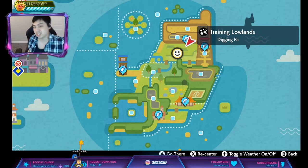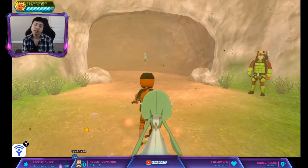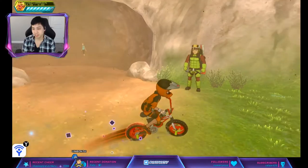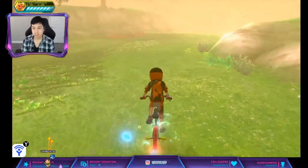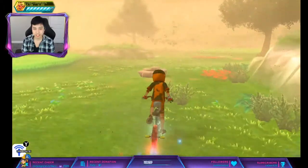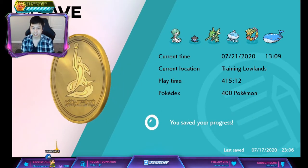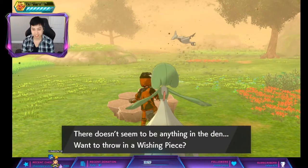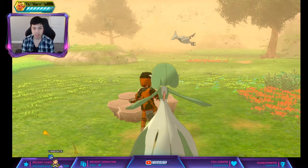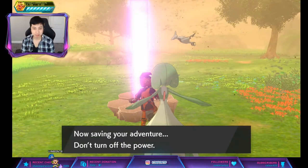We're going to go to Treading Lowlands. Turn around and go down to this den — this is the den that you want. For the purple beam, you want to save prior. Then do the trick where you press Home after you press Yes on the save. If it lags a little bit, it will be a purple beam — and it is a purple beam.